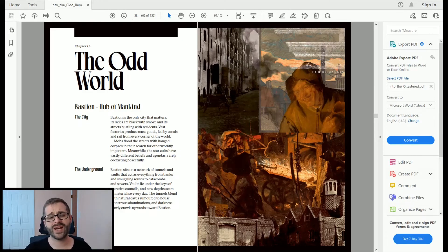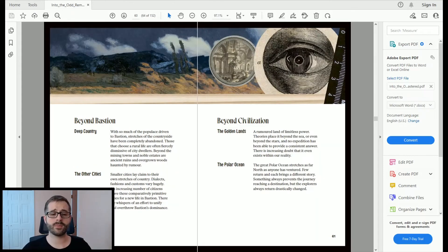Chapter Twelve dives into the odd world, covering Bastion — the hub of mankind — the city, and the underground. Beyond Bastion, there's a little on the deep country and other cities, and very little on beyond civilization. There are no maps — no street-level map of Bastion, no global or city map. You're given text descriptions and it's up to the referee to build out whatever the city needs to look like. Legendary places like the Golden Lands and the Polar Ocean are rumored to exist.